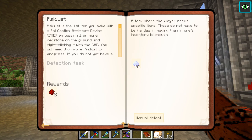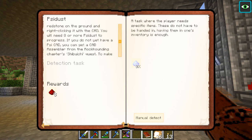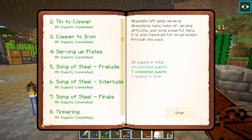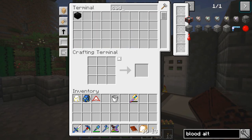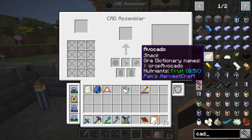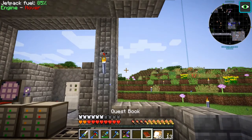Sid dust - sid dust is the first item you make with a sid casting assistant device by tossing one or more redstone on the ground and right-clicking with the CAD. You'll need eight or more sid dust to progress. If you don't yet have a CAD, you can get a CAD assembler from the rock hounding chapter - Shibuchi's quest. Making a card will require a fair amount of time in Botania. It did mention the rock hounding quest in Shibuchi's which we've got, so have we got the CAD assembler? We have - iron card assembly.